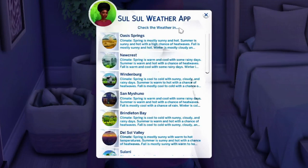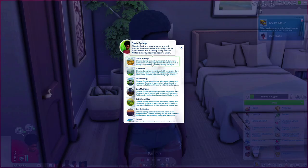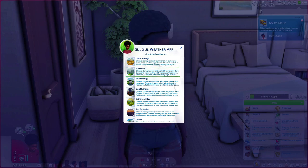The next mod I'm going to talk about is the Sul Sul Weather App. We have every world in here and it tells you exactly what the weather is like. Right now in Oasis Springs: spring is mostly sunny and hot, summer is sunny and hot with a high chance of heat waves, fall is mostly sunny and hot, and winter is mostly cloudy and cool to warm. You can check the weather before you travel — it comes in handy a lot because a lot of times you travel somewhere and as soon as you get there it's storming.